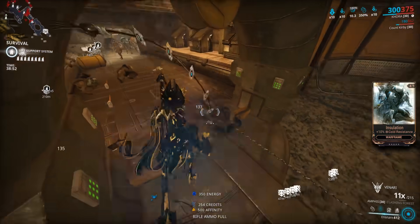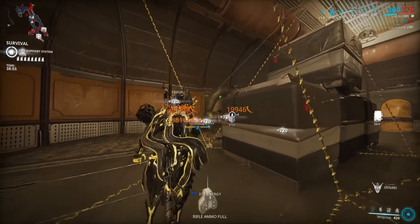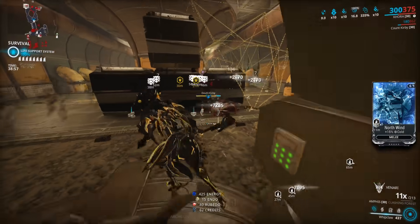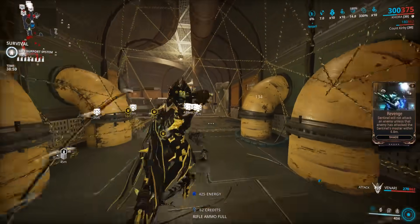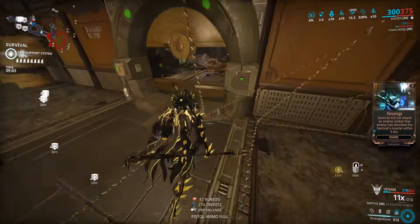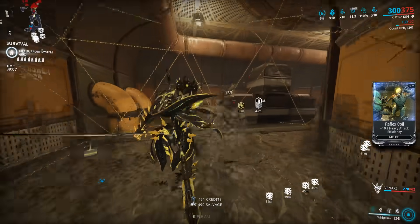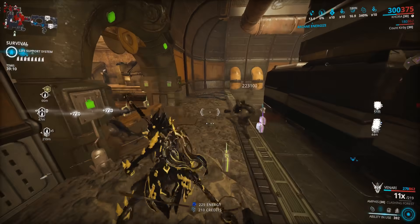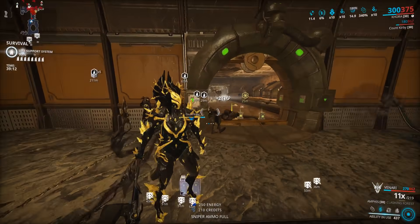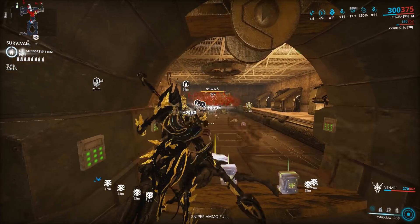The things you're going to need for this: you're going to need a Smeeta Kavat. The entire farm revolves around the Smeeta Kavat's Charm buff, because we're so bottlenecked on Steel Essence now. It's the only way to actually get more than the pitiful amount they give us. So you need the Smeeta Kavat and the Charm ability. Here's the general gist of the build and the strategy altogether.